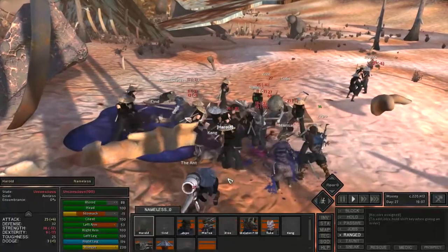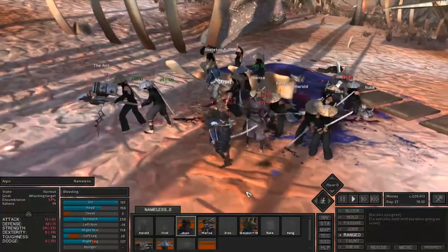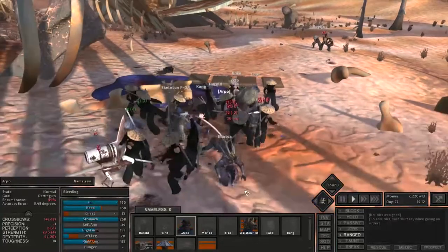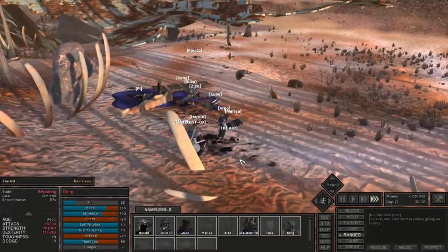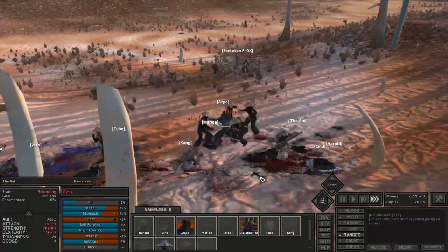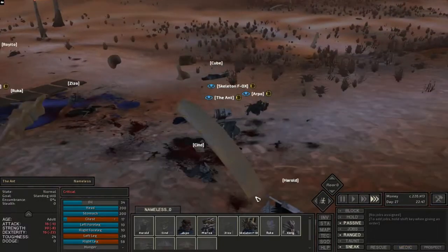They came over and cleared out our entire group again, knocking out everyone just after we almost had everybody healed and on their way. We at least got some toughness and defense XP, but it was pretty terrifying. Even when we got up they'd come back and beat us up even more. Eventually I figured out we just needed to sneak to keep everybody as low profile as possible.